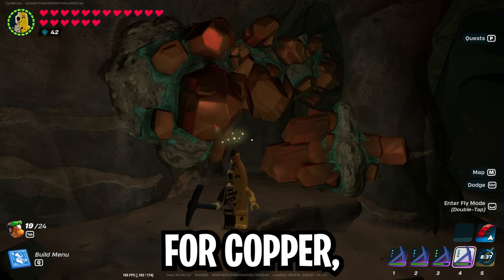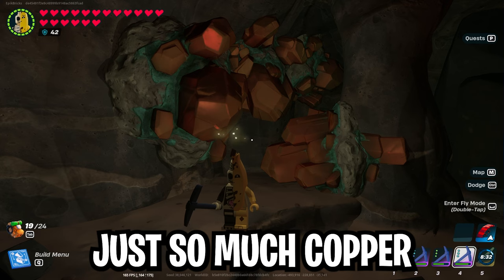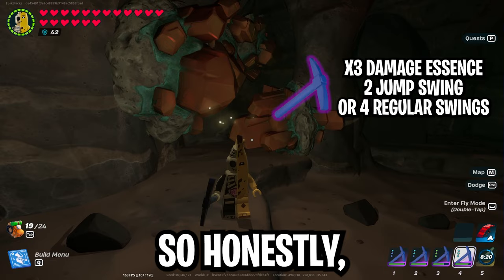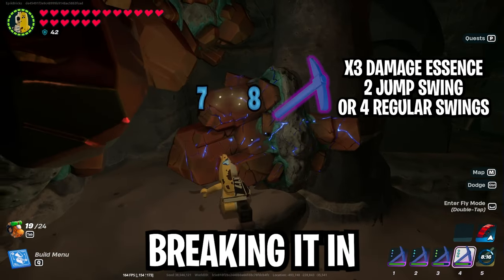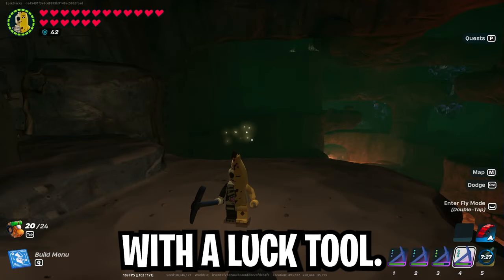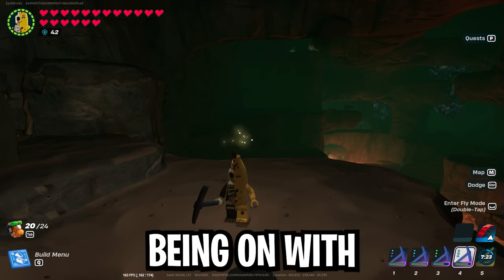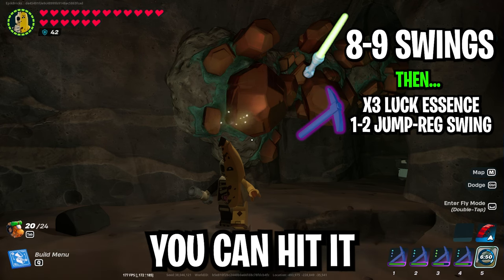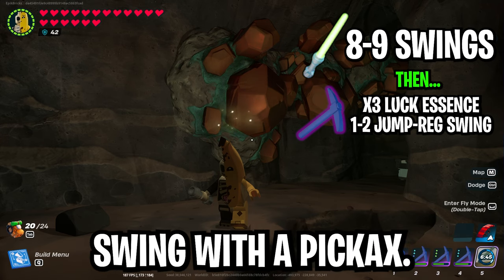Honestly for copper, I don't really worry about finishing with a triple luck essence because there's so much copper and you don't really need a lot of it after your villagers start making copper bars for you. The best combo is just triple damage, breaking it in two jump swings. You won't get as many materials without finishing with a luck tool, but there's so much copper in the game that finishing it in two hits and moving on is better. If you're really trying to save tool durability, you can hit it eight or nine times with a lightsaber before doing a jump or regular swing with the pickaxe.